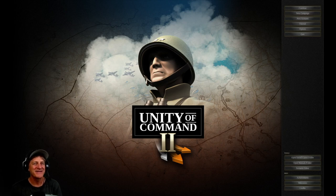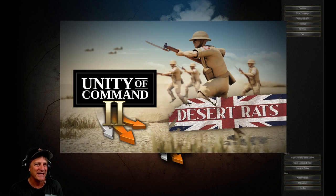Hey everybody, I'm Zillow Blitz and welcome. Today we're going to take a look at the latest DLC for Unity of Command 2. This is the Desert Rats DLC. It came out about a week and a half ago and there are over 20 scenarios in a linked campaign, or you can play the scenarios individually. In this DLC you play as the Allied Forces, and as you might guess by the name Desert Rats, it's World War II. However, there are also some scenarios in Ethiopia as well as Greece.